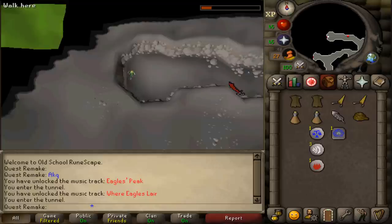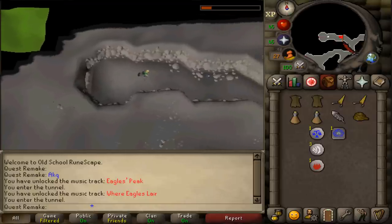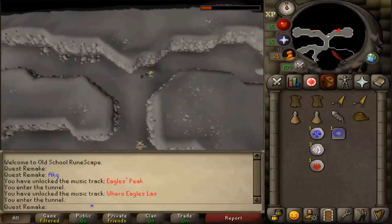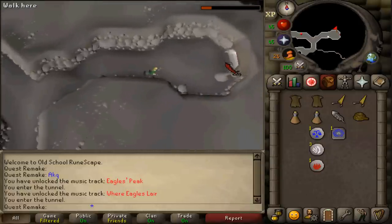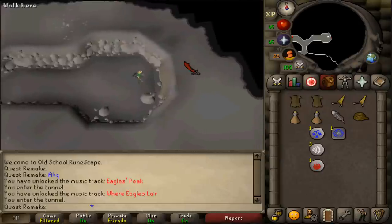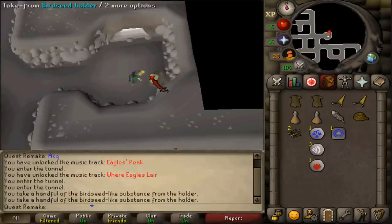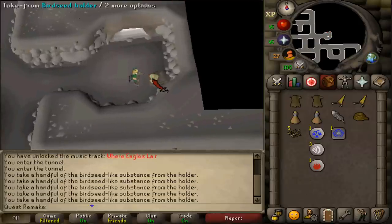Once you've made it back to Eagle's Peak, enter the northeastern cave. Don't go to Nicholas just south — instead go to the northeastern corner and enter the tunnel. Next to you, you'll find a bird seed holder. Click on it and grab six handfuls of bird feed.